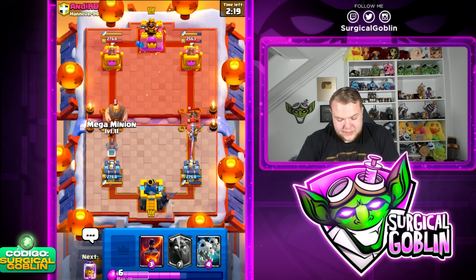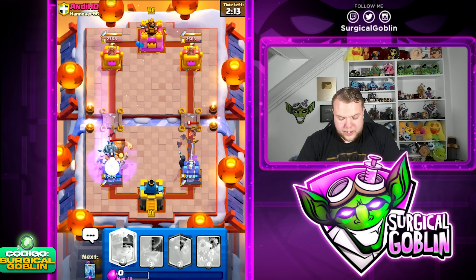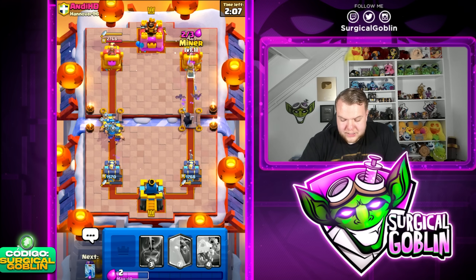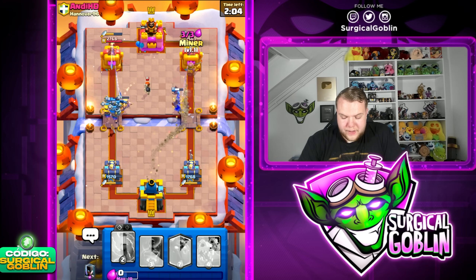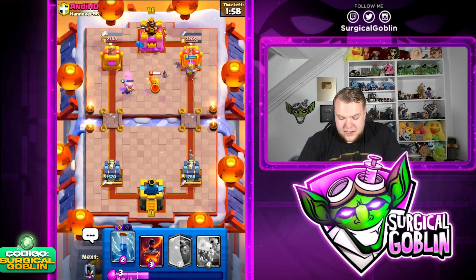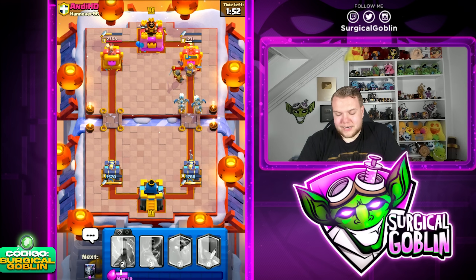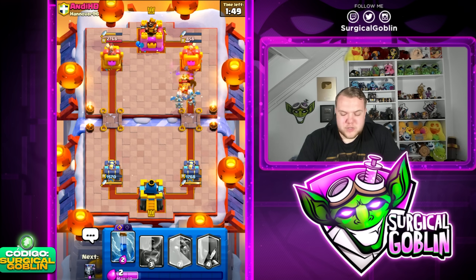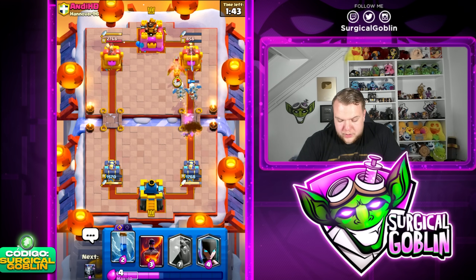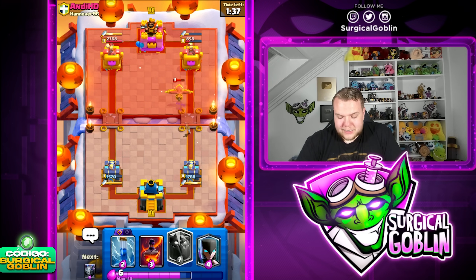Let's go night witch towards the right side — he does go with a giant. I can cycle towards barbarians after spending one card. Let's go mega minion and then barbarians. He's gonna go with arrows but if we go miner towards the right side this should get quite a lot of damage because the dagger dash is out of ammo, and the night witch is gonna spawn some bats. We force out the knight. Let's go skeleton dragons — knowing he just spent the knight, he's not gonna have much elixir. He does go with a phoenix — that's actually really good for us, we force out another air counter.